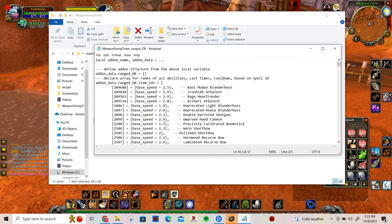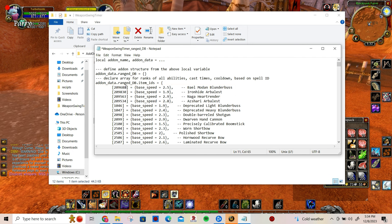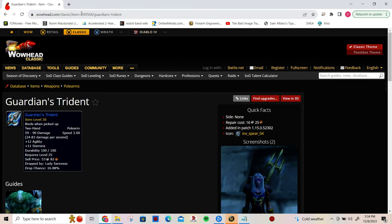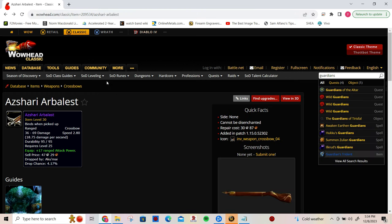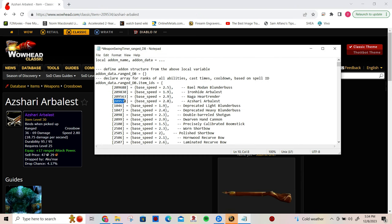You're going to paste in these weapon entries — these are the four ranged weapons that come from BFD. You can get the item ID number for any other ranged weapon from Wowhead. For example, the Ashari Arbalist is 209534, so that's this number right here. I haven't tried with melee yet; I believe melee is unaffected by this.